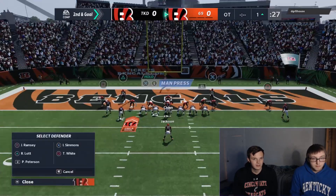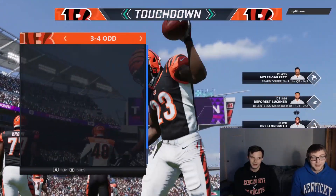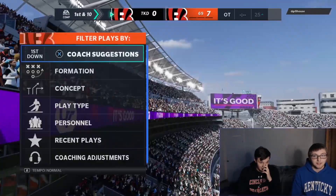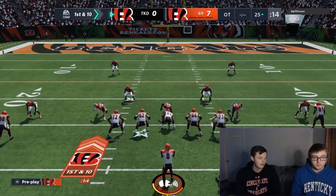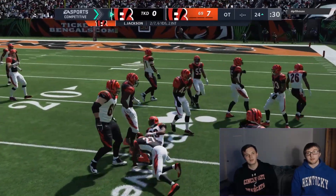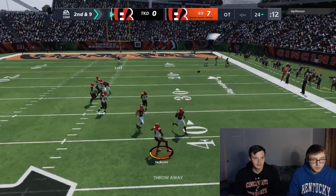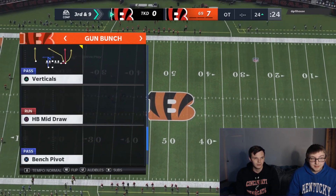Going with the run defense here — got him right at the line. My run defense used to be better last year because it let me pinch the line; it won't let me do that anymore, they must have changed the button. Coming out with the jet touch pass — this play was really good last year with a human joystick receiver. Going four verts now. I had the R1 throw for the touchdown but it would've been a tight throw into man coverage.